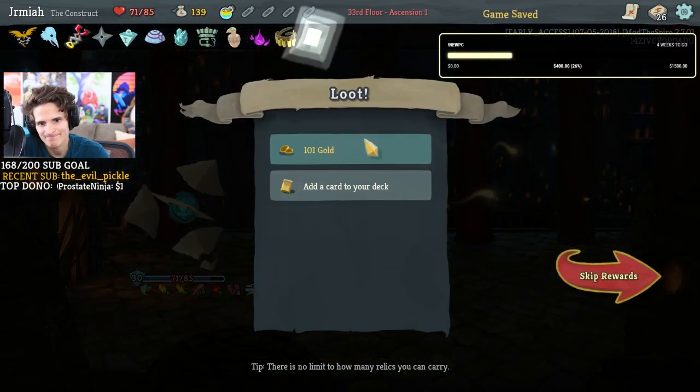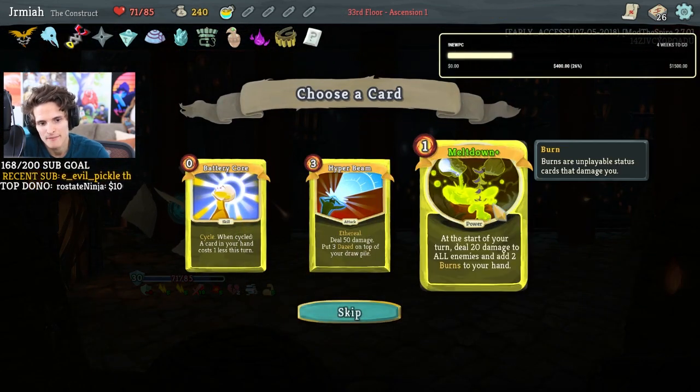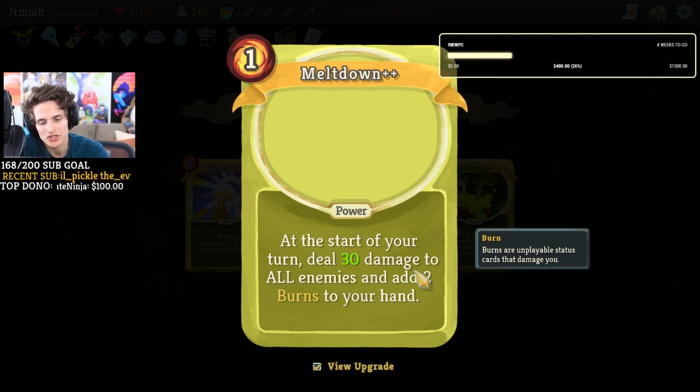This class is something else! Meltdown: at the start of your turn deal 20 damage to all enemies and add two burns to your hand. The mega upgrade is at the start of your turn deal 30 damage to all enemies. This power that you play deals 30 damage to all enemies at the start of your turn.